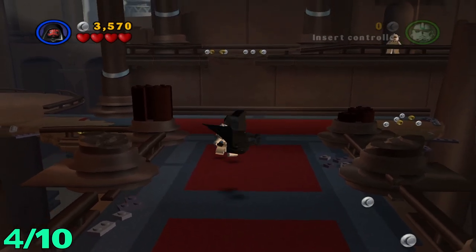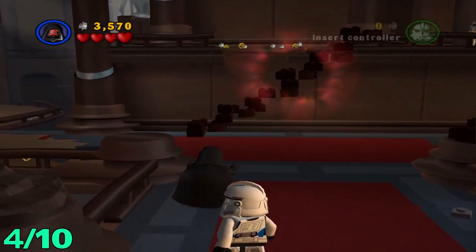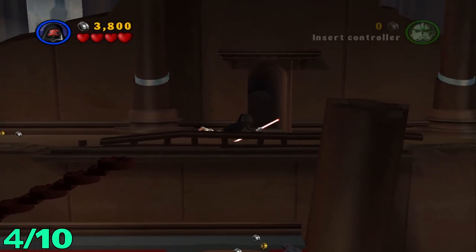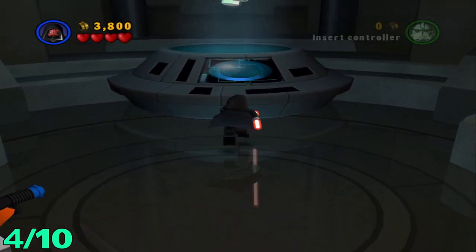For minikit number four, once you get inside the ruined temple — whatever this is — you're going to want to use the force on this left pillar kind of thing to make the staircase. Head up here, kill this guy, head inside this little archway and it is right there in the middle. You're going to get attacked by all these clowns but you can just run past them all.